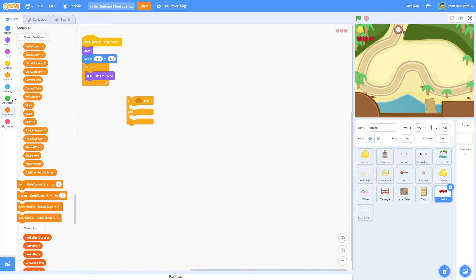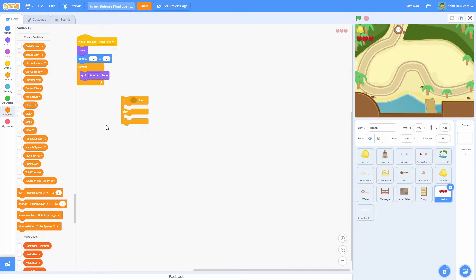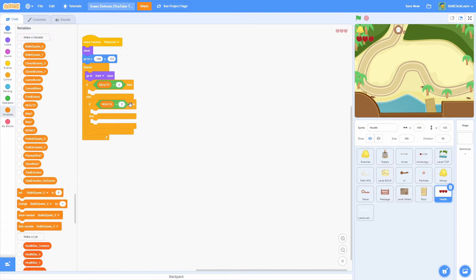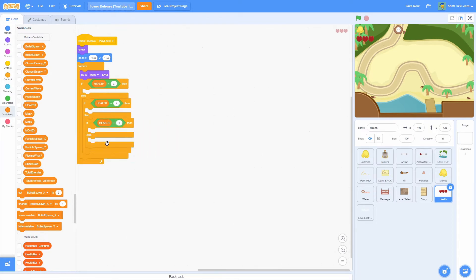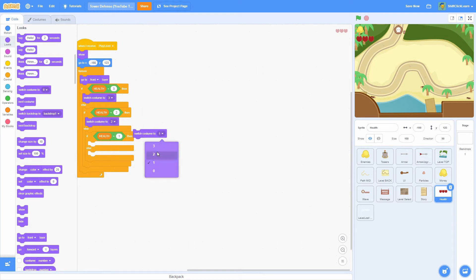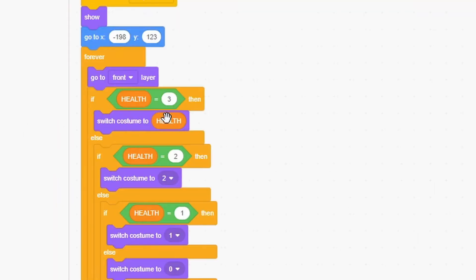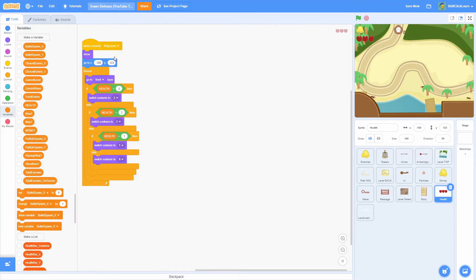Make a new variable in all capitals called HEALTH, for this sprite only. Like the MONEY variable, all caps means it belongs to the player — HEALTH is the player's health, not the enemies' or towers'. Add an if-else chain: if HEALTH equals 3, switch costume to 3; if 2, switch to 2; if 1, switch to 1; otherwise switch to 0. I'm not just doing 'switch costume to HEALTH' directly because it doesn't quite work reliably.